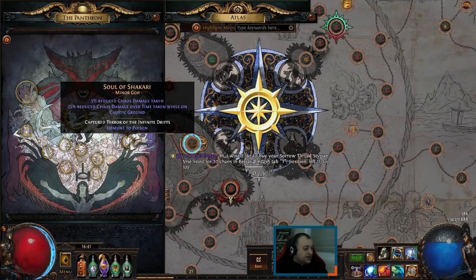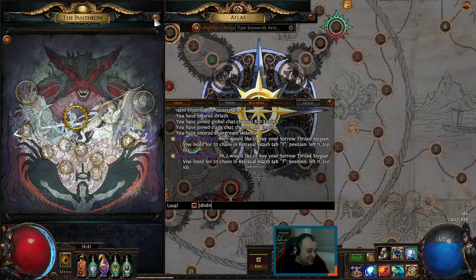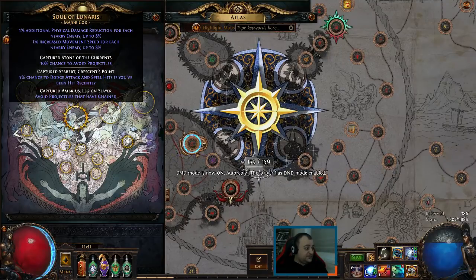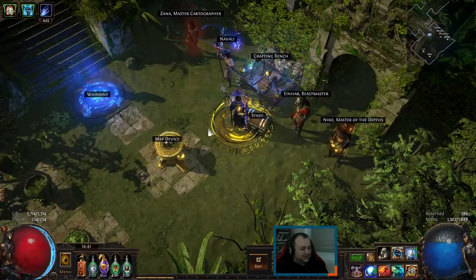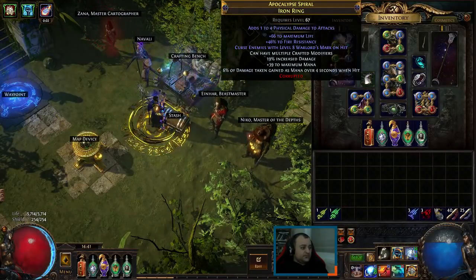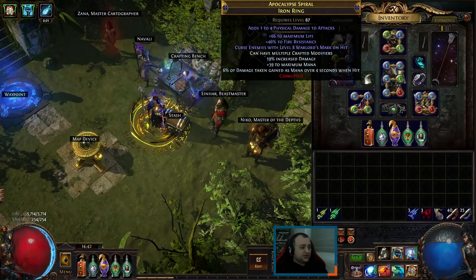On the Pantheons, usually while mapping I use Soul of Lunares with all the upgraded versions. For Uber Elder I use reduced cold damage taken. Normally you want immune to poison, which is the Pantheon from Desert Springs using the Divine Vessel.